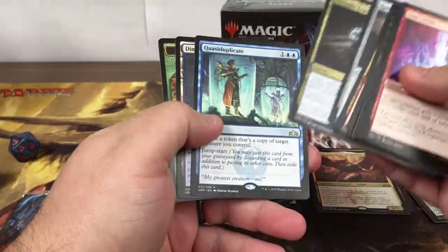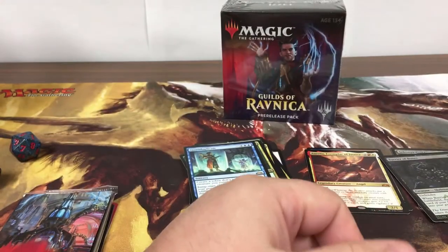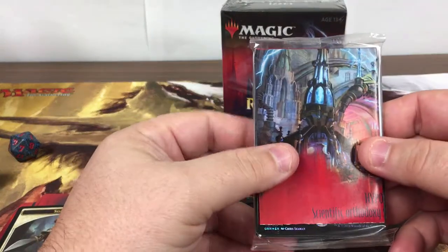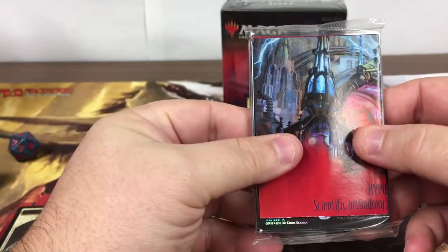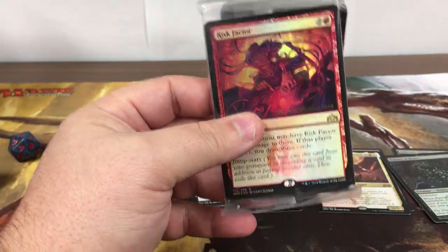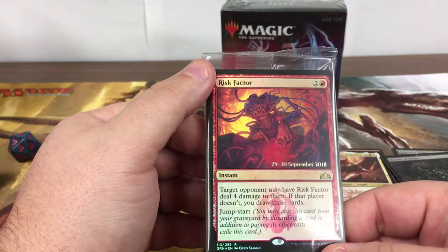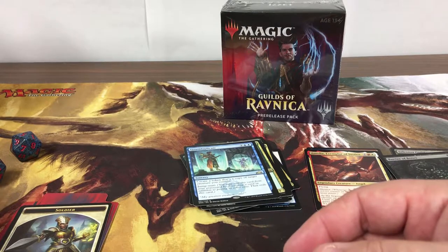What about two shock lands, let's go! Quasiduplicate — that is actually not a shock land. I'll take it — Risk Factor! That is awesome. So far these have been pretty good.